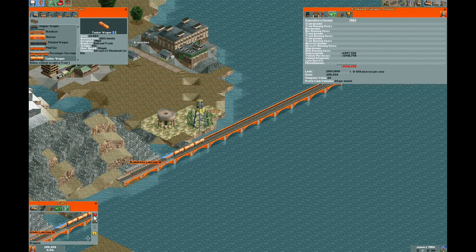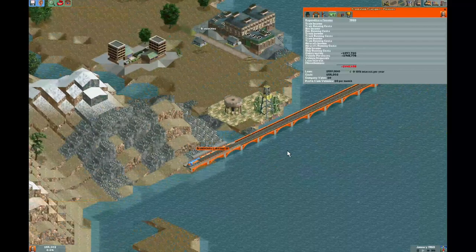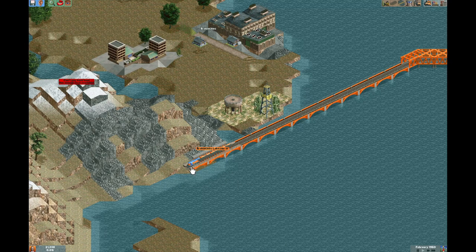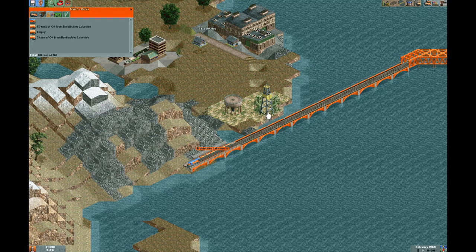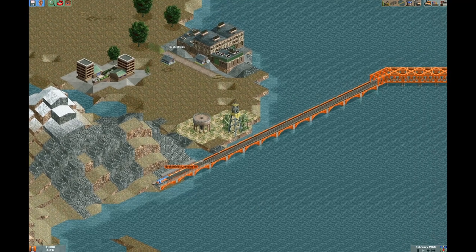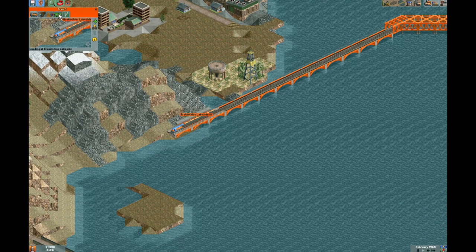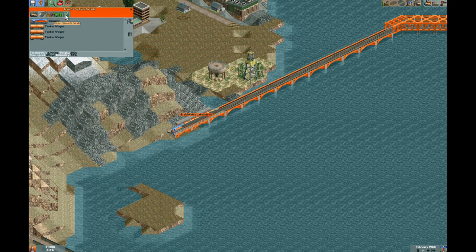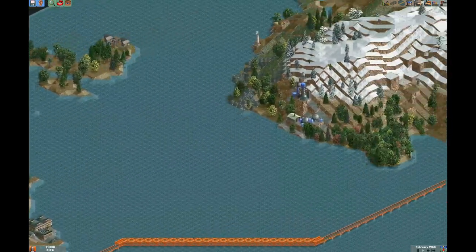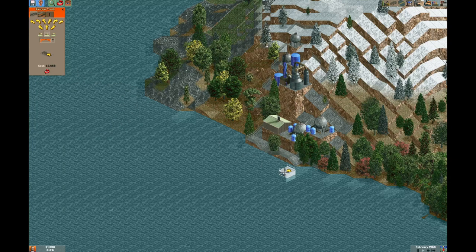I'm going to go with three tankers. We have a couple of things working to our advantage: a little bit of a longer route and a very powerful locomotive here, so this is not going to be too bad. Getting those extra 60 tons on every trip is always a good call. I'm going to send this train on its way because we want to start generating a little bit of income, and we'll get into the swing of things once it's going. At the same time, we can get our chemical works going as well.